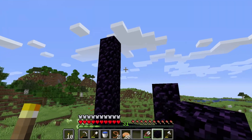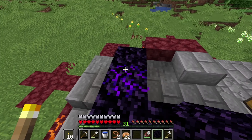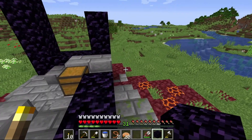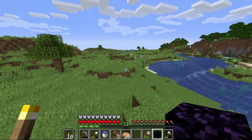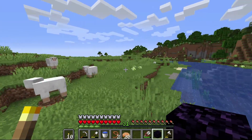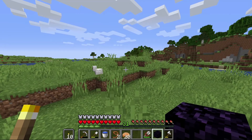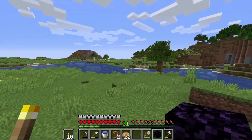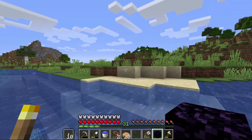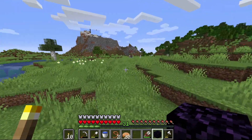We'll want to double back and grab a pickaxe so we can mine this up. We will get the crying obsidian, but unfortunately that does not work for making another portal. So we'll want to grab a little bit extra, or we could make this portal a little bit smaller than it was originally — but I'd like to restore it where possible, because I feel like that makes things more authentic to what was intended.